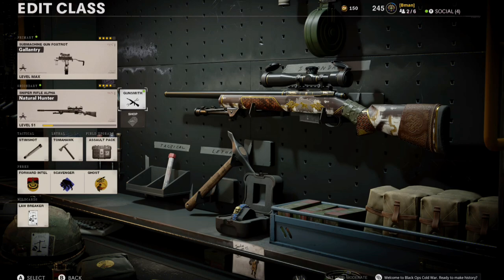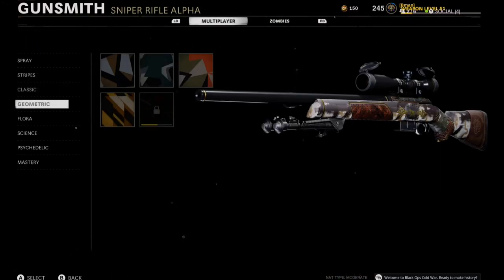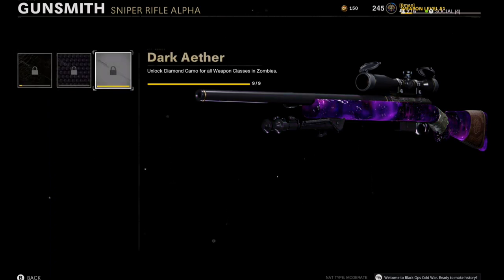Now let's get into today's video. Today we have an awesome Dark Aether unlock glitch for you guys. As you can see, it's not unlocked for this gun, and we're going to unlock Dark Aether right now and equip it instantly. For Dark Aether to unlock instantly, you need to have the counter saying nine out of nine.